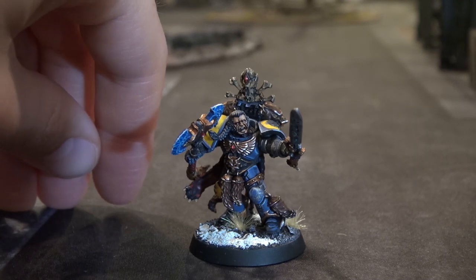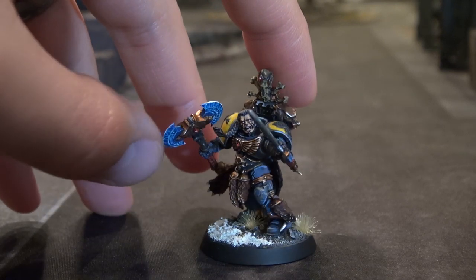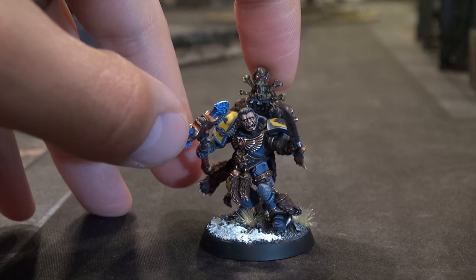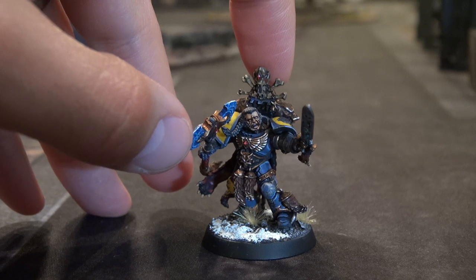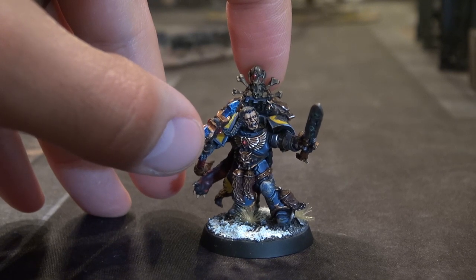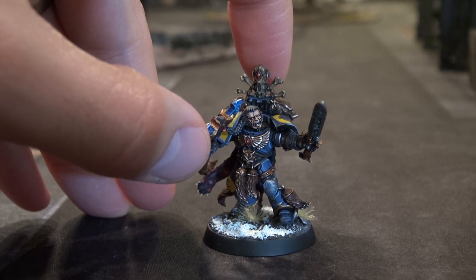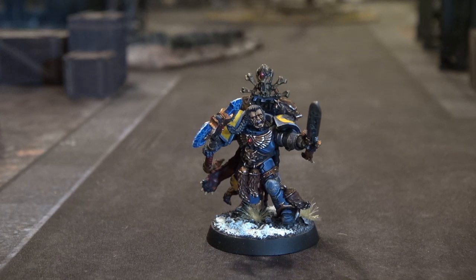Let's talk about him as a Lone Wolf — this is when he gets a little more interesting. How he's loaded out right now he is 60 points, 5 points less than the Wolf Guard Pack Leader. His stats are significantly better: Weapon Skill 5, 2 Wounds, Leadership 8. He has the same number of attacks for 5 extra points, so you're getting 1 extra Weapon Skill and 1 extra Wound. He also has a slew of other special rules that go along with the Lone Wolf.